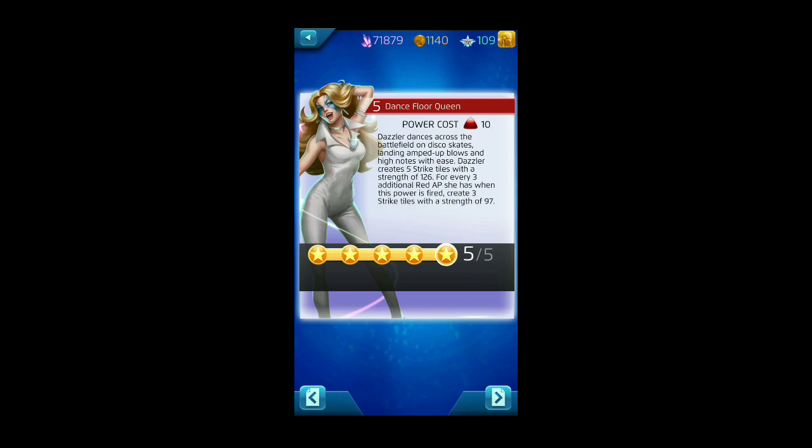This ability pairs well with Jessica Jones, Green Goblin for fortifying tiles, Luke Cage, Shuri, and four-star Black Panther — lots of opportunities for synergy. She could also be great with Iron Fist given all the strike tiles. Sounds of Light and Fury is her green ability at 7 AP cost, dealing 11,101 damage to the entire enemy team — an AoE. It hits invisible enemies and deals plus 368 damage per friendly special tile, up to a max of 10.